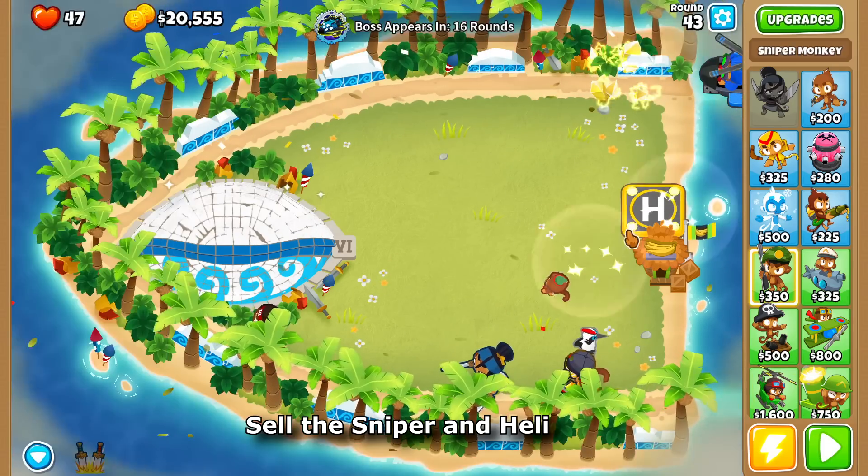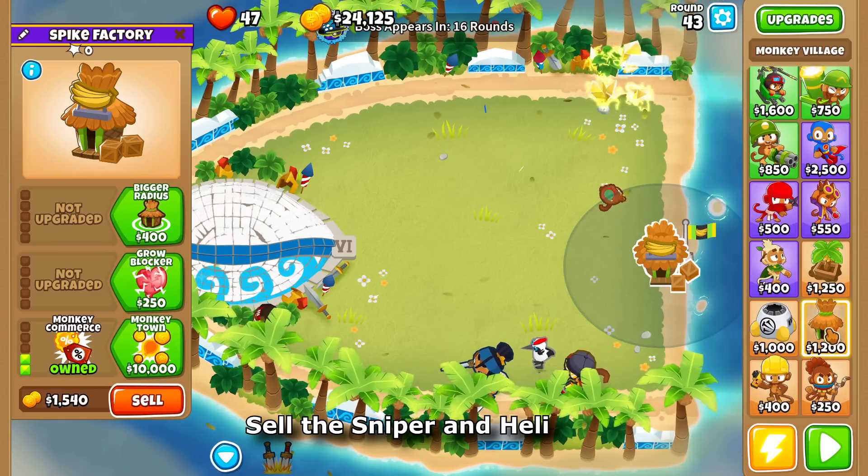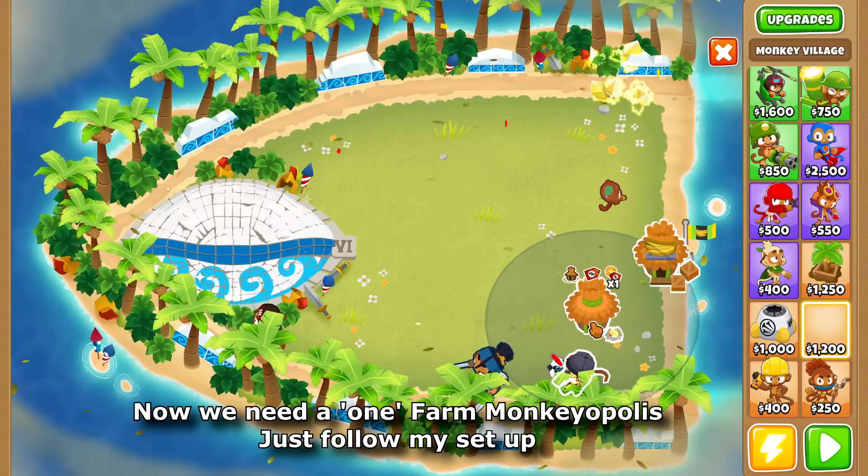Sell the sniper and heli. Now we need a one-farm monkeyopolis — just follow my setup.